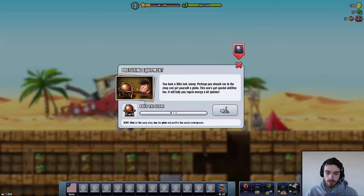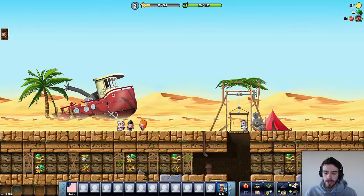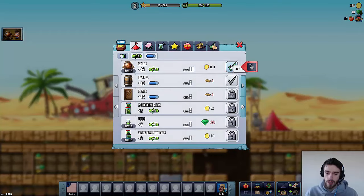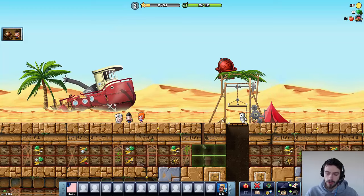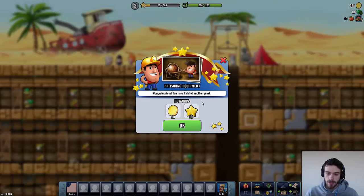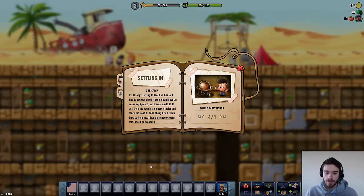So let's talk to the professor. He says: 'You look a little lost sonny. Perhaps you should run to the shop and get yourself a globe — this one's got special abilities too, it will help you regain energy a bit quicker.' So we'll have to build a globe, so we head back to the shop and pick ourselves up a globe, which is going to cost us 100 coins. We'll place the globe over here nicely on our base. Cleaning out the dirt in the camp is hard work but it will help me regain my energy faster and store more of it.